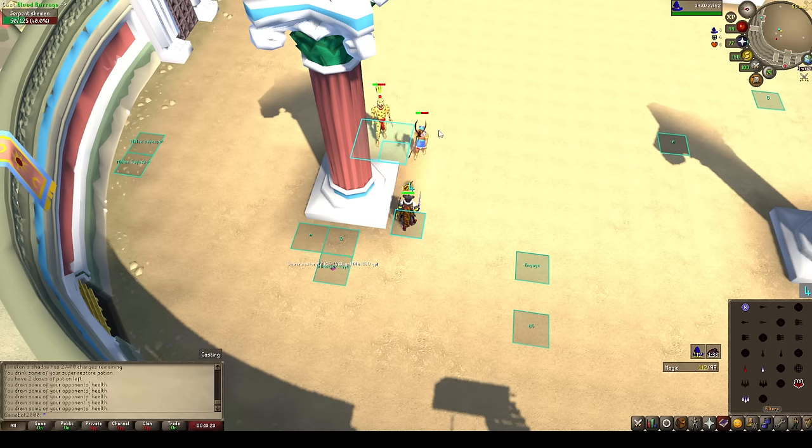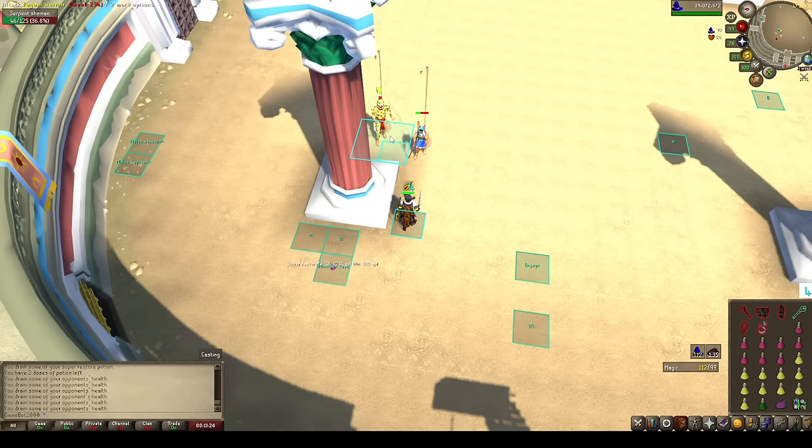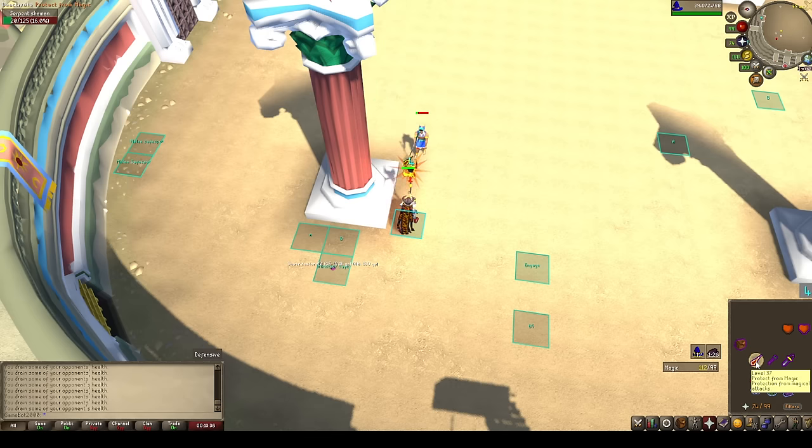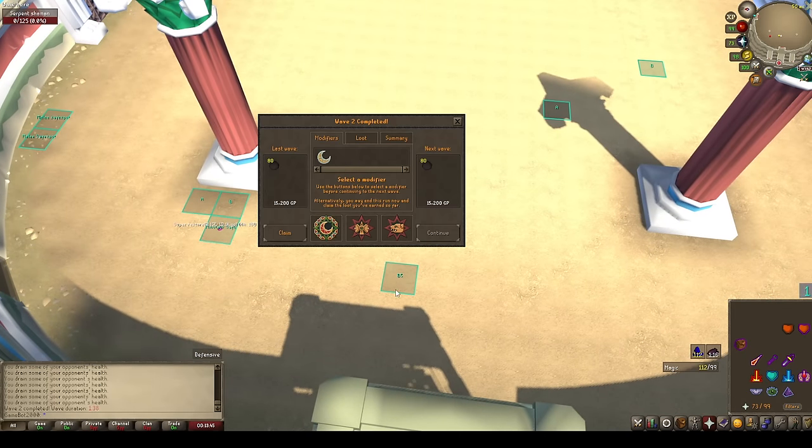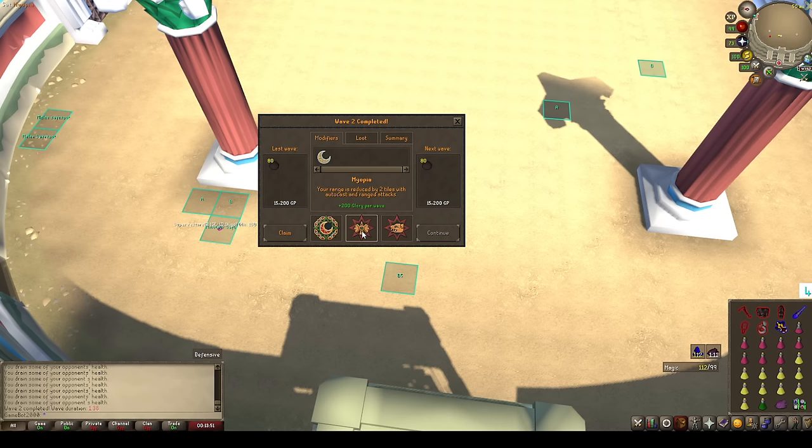It's Myopia! So let's do a Myopia run to see that it is possible even with the new Myopia nerf. We'll put our barrage gear on — we're ready to barrage. We'll select Myopia, and when our tick counter hits 1 we'll hit Continue. So here we go. When it says 1 — click — pray on — and click. We click both times on 1.